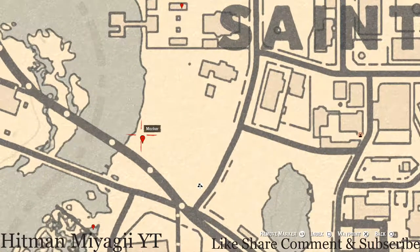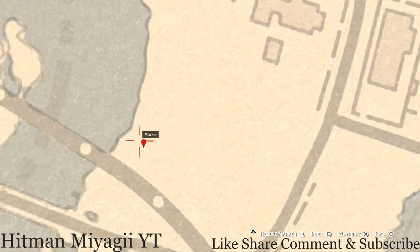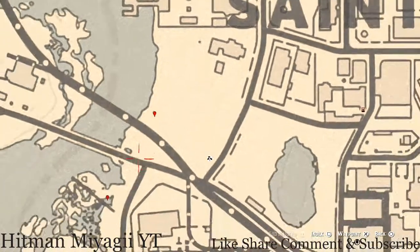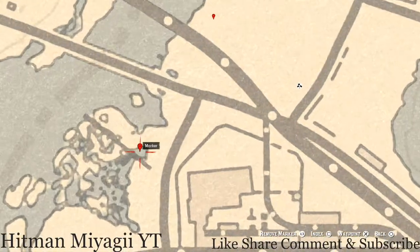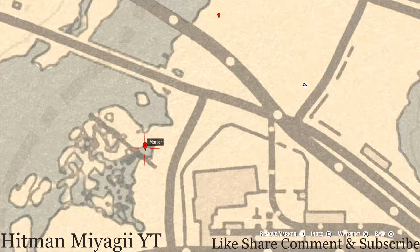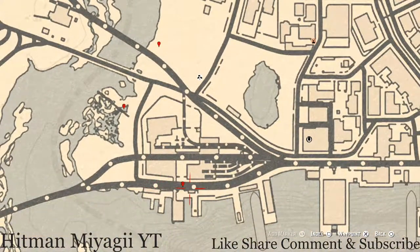On to our next marker by this landfill area right towards the shore: pull out your metal detector and you will get a random lost jury at this location. Set a waypoint here and pull out your metal detector. Let's go to our next marker — in this puddle of water here — where you will get a random fossil. I cannot tell you what fossil it is because it is randomized.